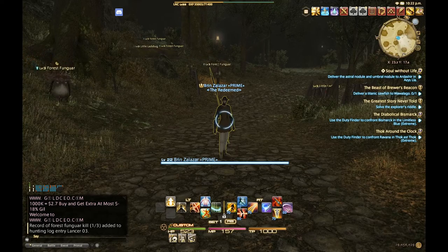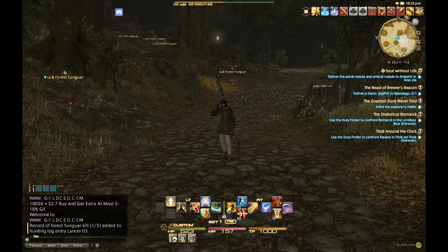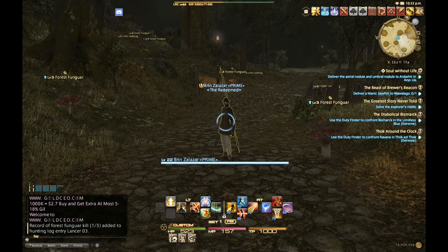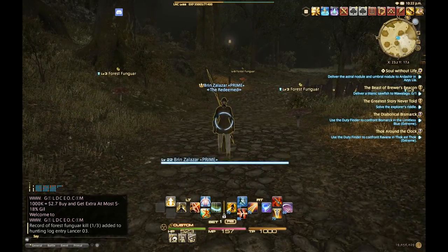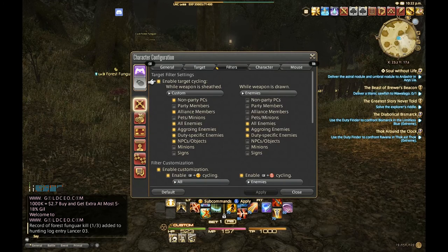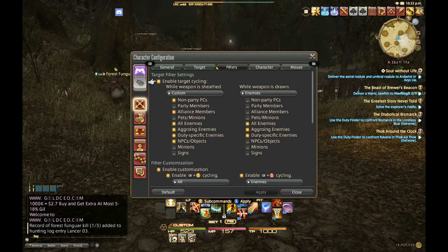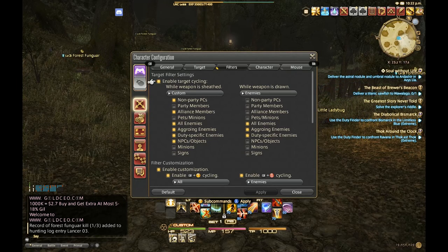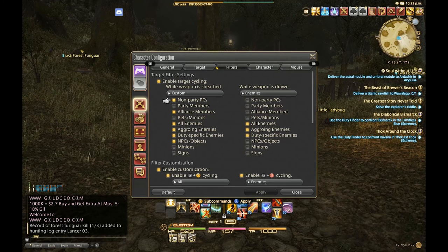Up and down on the D-pad will target anybody in your party list — if I had other people in my party, up and down would cycle through them if they're within range. As a healer or anyone who needs to frequently target party members, up and down is great for that. Even if you're not a healer, I like to put party members on the up/down filter so you don't end up accidentally targeting them when you're trying to target somebody else.